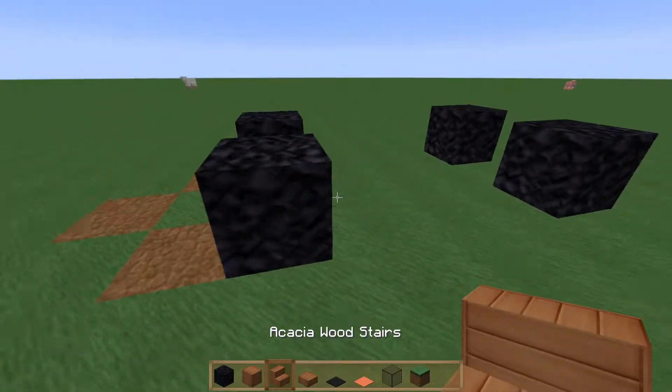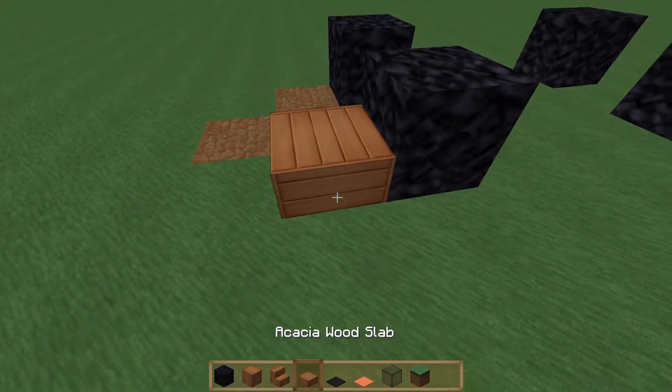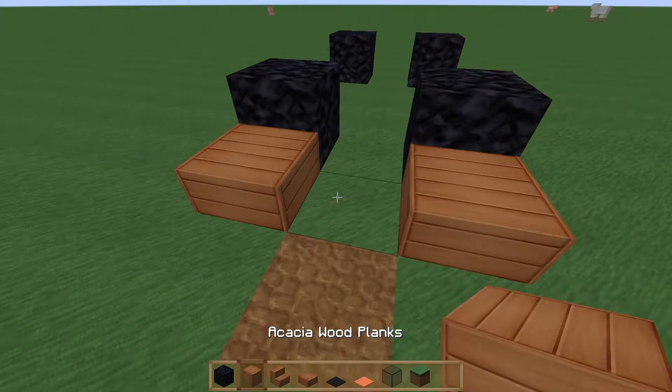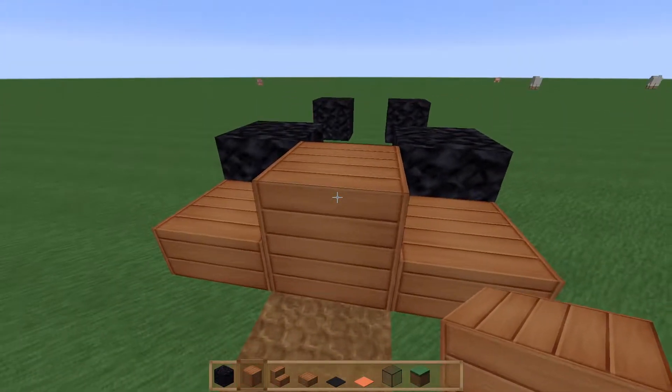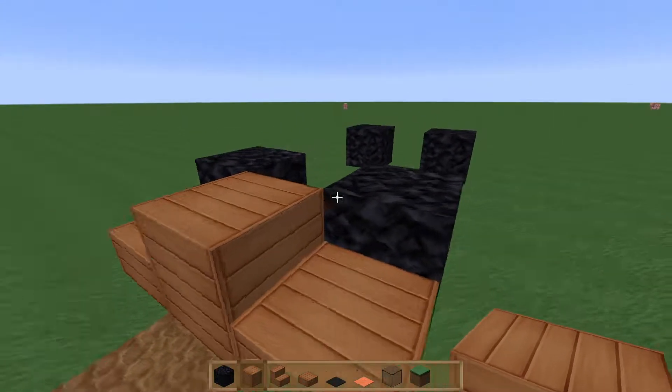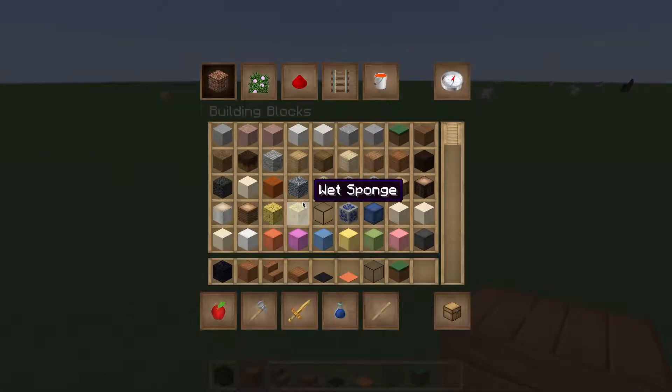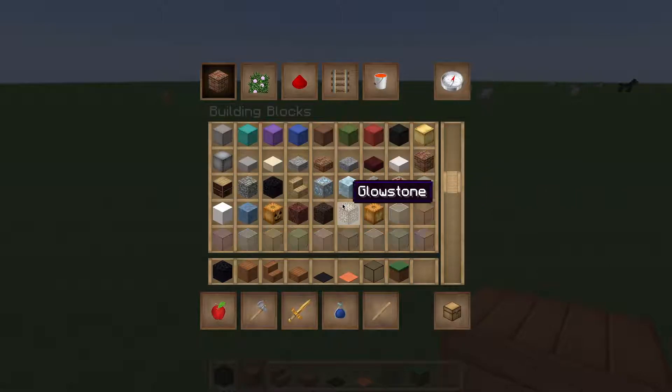Place it like that, then take slabs and place one in front of each wheel, then put a full one at the front. This is just if you want the car to be orange — you can use any block you want as long as it has a stair form and a slab form.